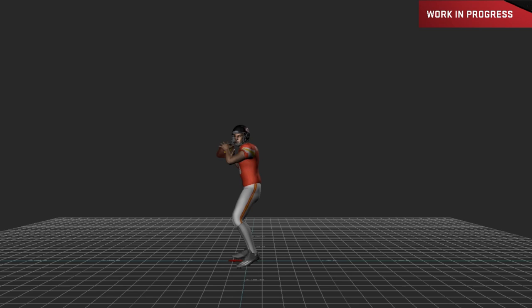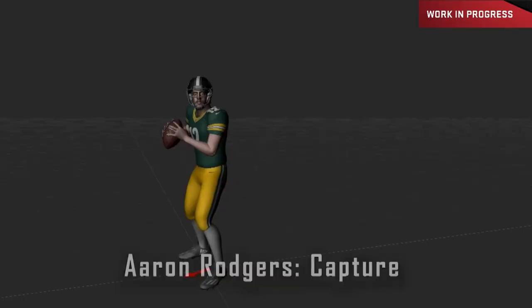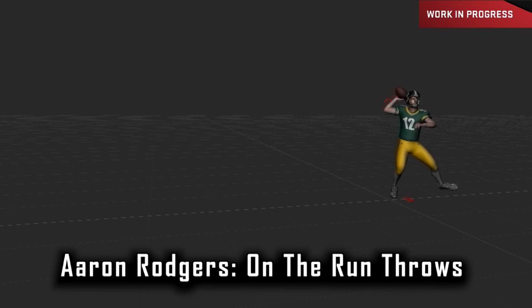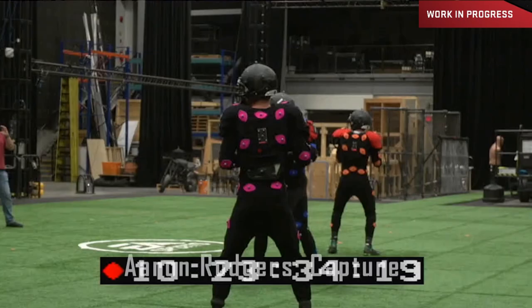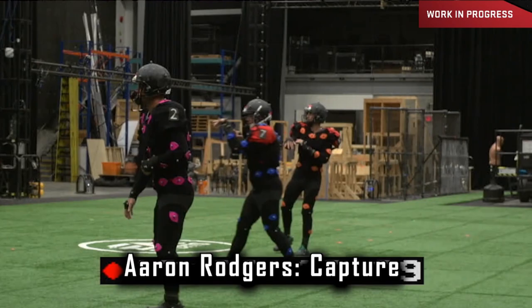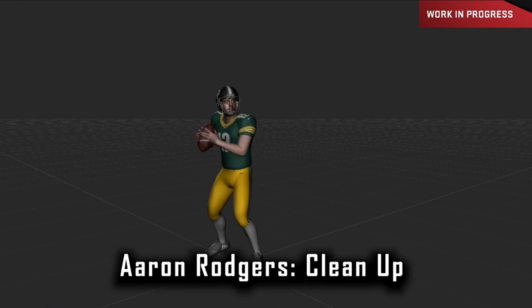The animations they perform will be more realistic because they got the motion captured — not from the exact players, but they motion captured different quarterback throwing motions from video and had guys do the motion capture to simulate what the real-life animations look like for somebody like Aaron Rodgers. The first thing someone's gonna ask is why didn't they just get the real players? Being realistic, getting 15 or 20 actual quarterbacks to come in for motion capture — the cost, time, and scheduling makes that impractical. I'm just glad they're attempting to do something that looks like it.